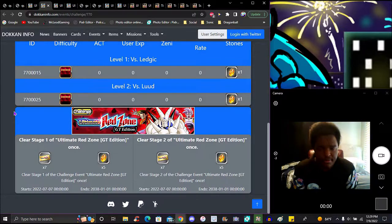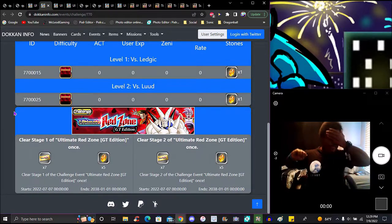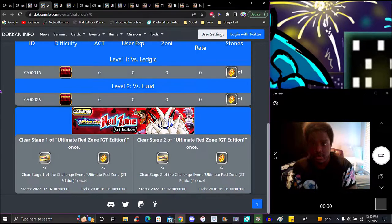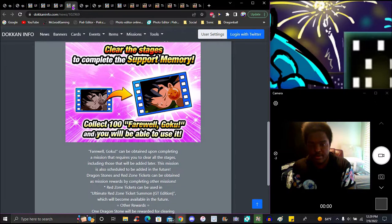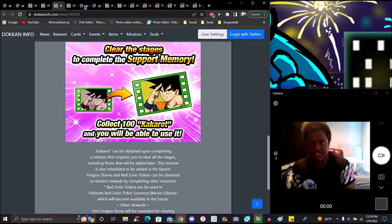I'm probably not going to summon until I get all the Red Zone stuff and it officially comes out, because I want to wait for the content to come out first. This is probably the most difficult content in the game — it's been memed on forever since it came out. Then right here are the new support memories, which I'm going to go over really quick — this is for the GT side and this is for the Broly movie side.